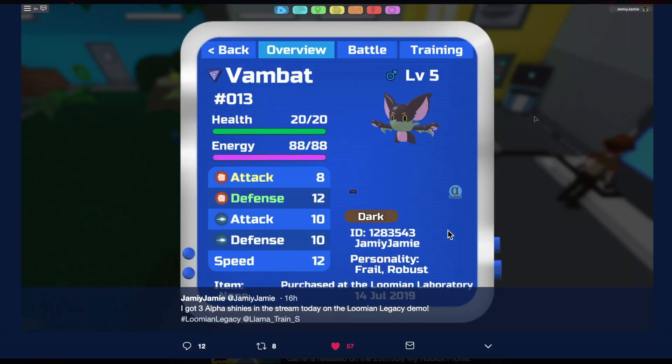Now let's look at Vambat's variation. Vambat kept the purple, and just the beak — instead of being pale, it's now a darkish blue. This is the alpha gleam variation of Vambat.